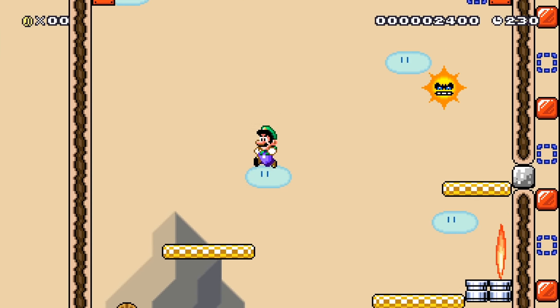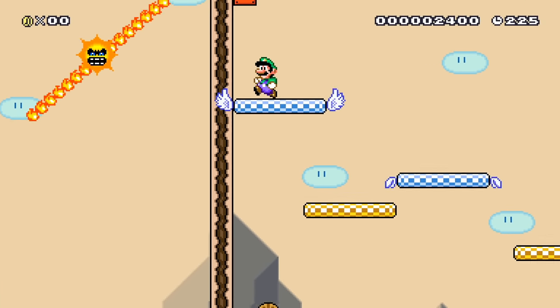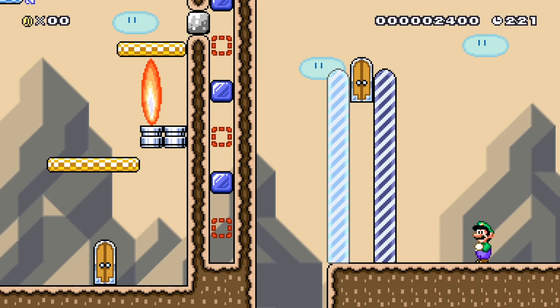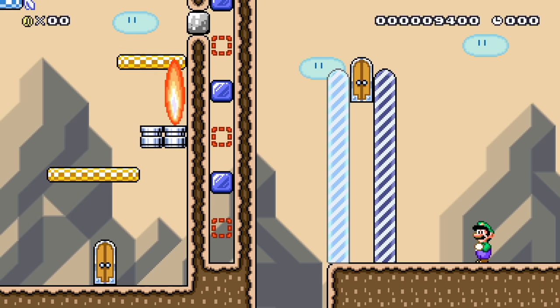Another hit. Where's my blue platforms? There they are. We got the key — sweet! Into the old door-a-roo. We could have gotten our fire flower, but that's okay. End of the level! Pretty cool first level, very creative. I like that little mini-game sort of feel. Pretty cool.